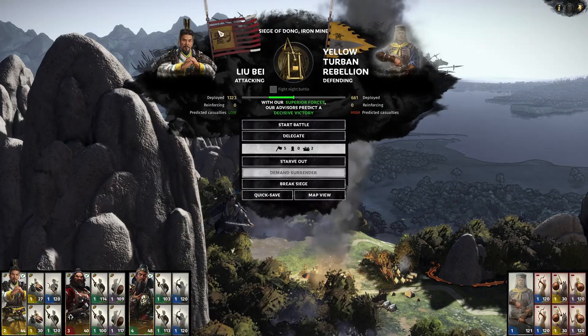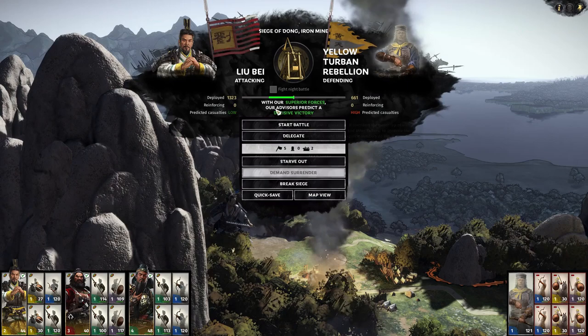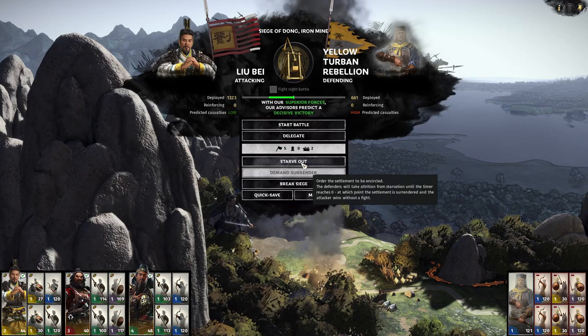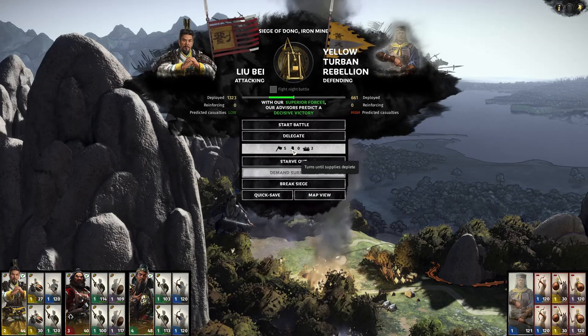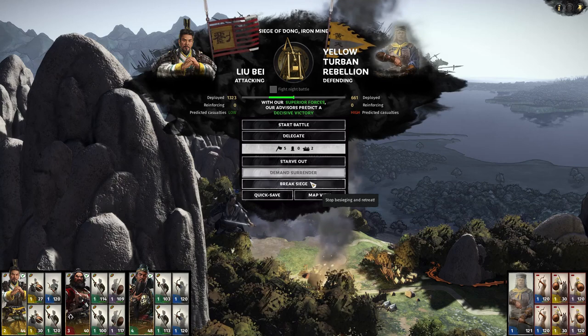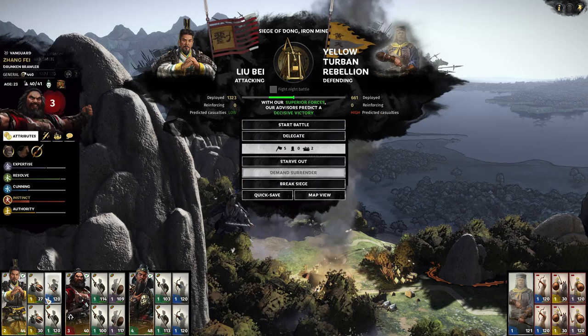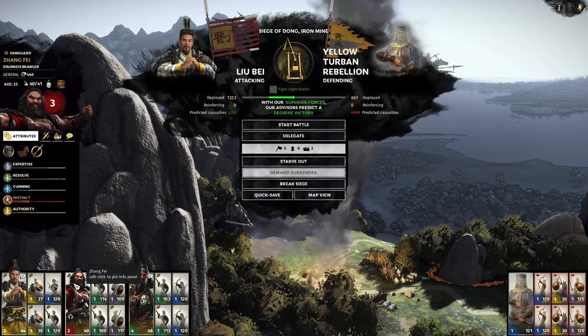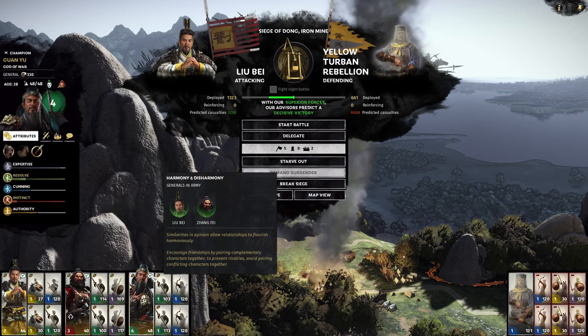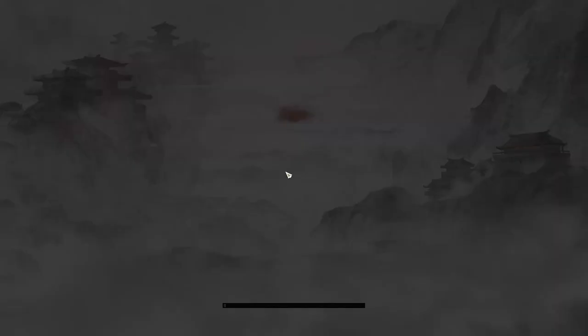Let's go ahead and do this — left click and move up. Siege of Dong Iron Mine. There are five turns until surrender and zero turns until no supplies — we could starve them out. But I don't think that's the point — this seems like an intro battle. Let's just start the battle. This should be fun — my first siege! Some of the units are unable to replenish since they took casualties, but that's okay.